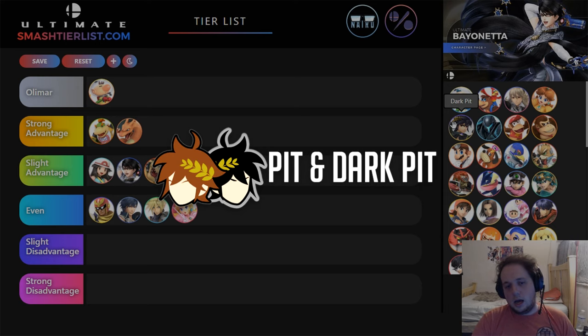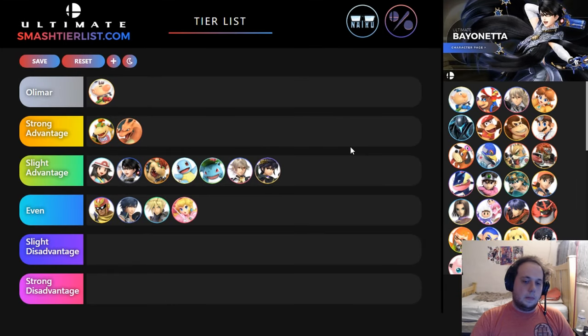Dark Pit — I would say slight advantage. He has a lot of multi-hits, which are good for Whistle and for catching air dodges. I'll put Pit and Dark Pit in the same category as essentially the same character but with slight differences. They both have multi-hits which are pretty good, but the downside of multi-hits is that characters tend to pop out of them. Olimar is very good at just popping out of things — he's light, floaty, and small. Sometimes you will get whistled, but other times you'll just pop out of an up smash and won't die, and it's really good. They also struggle to kill sometimes outside of a hard F-smash read or something like that, or a sweet-spot back air — the sour-spotted back air sends you straight up and doesn't kill.